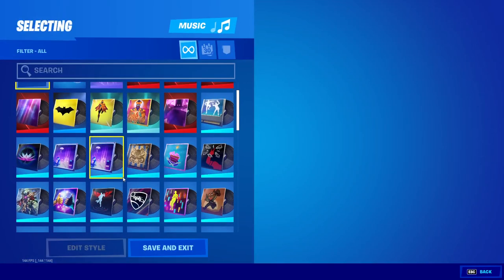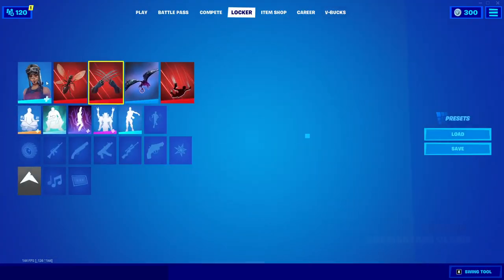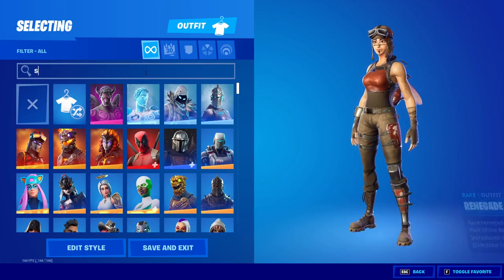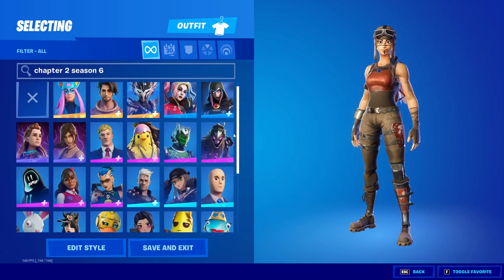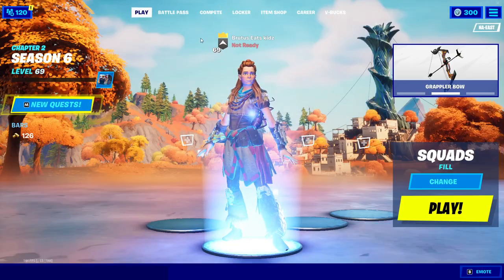Hey guys, welcome back to another video. Today I'll be showing you guys how to get a Fortnite private server in Chapter 2 Season 6 in patch 16.2, which was supposed to patch private servers but there's actually a workaround. This private server will give you every single unreleased skin from this season, every single new skin from the season, and all the old OG skins from previous seasons of Fortnite.